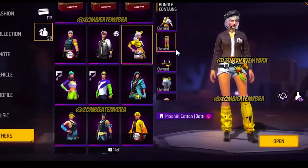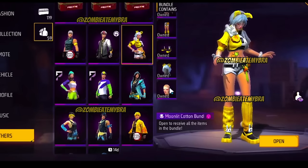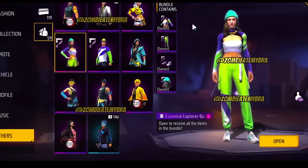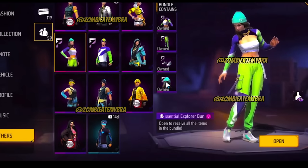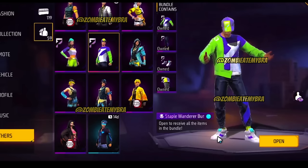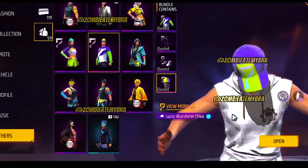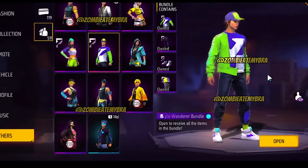This one is the Moonlit Cotton bundle — it kind of looks like a little rabbit. It actually doesn't look that bad; I do like the shorts. Then we have the Essential Explorer bundle — you can also see this one in the lab. It's kind of sporty; the pants are not bad, even the crop top isn't bad. Then of course there's the guy version — you guys will probably like the pants. The colors are not my favorite though.